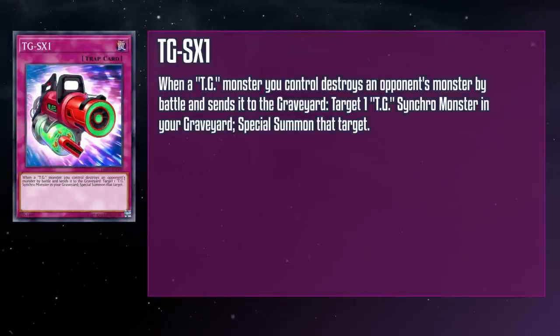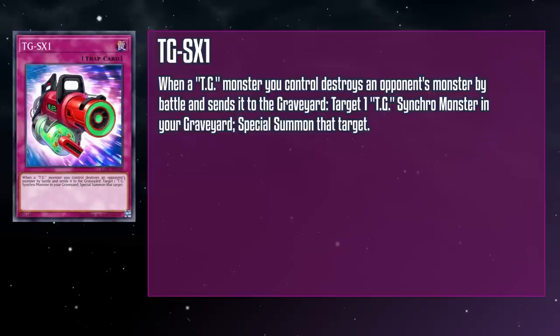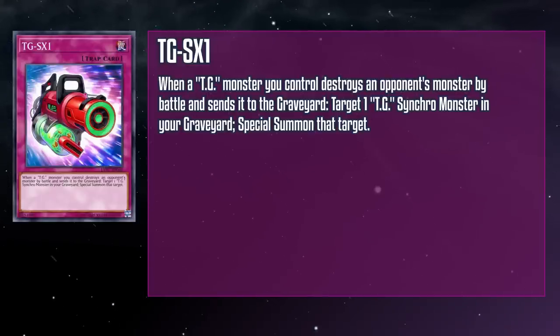TG-SX1 is a normal trap card that you can activate when a TG monster you control destroys an opponent's monster by battle and sends it to the grave — target a TG Synchro monster in your grave and special summon it. This can get pretty devastating: by beating up one monster, you can get another back, like Power Gladiator or even the might of Blade Blaster to immediately swing in for more damage. Destroying a monster by battle is a very 5D's trigger condition that doesn't really translate well to today's meta, but if you can get this going it's potentially a game-ender. Also, the little canister has the Synchro Rings and Level Stars — that's a cute little addition.